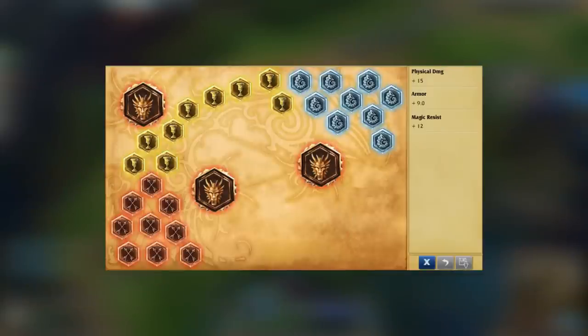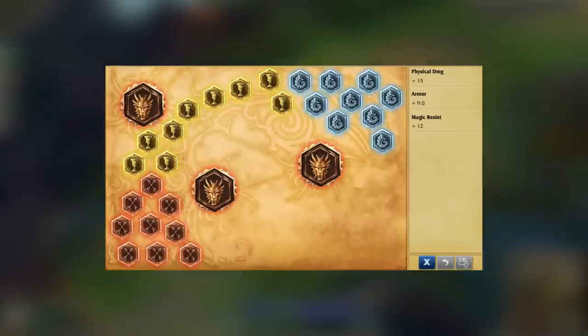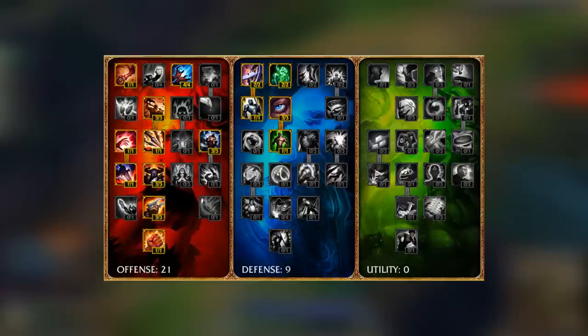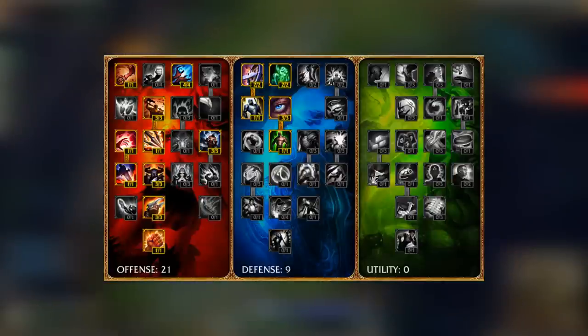As for her runes, I recommend Attack Damage Marks, Armor Seals, Magic Resist Glyphs, and Attack Damage Quintessences. For her masteries, you'll want 21 in offense and 9 in defense. Here's the page I recommend taking.